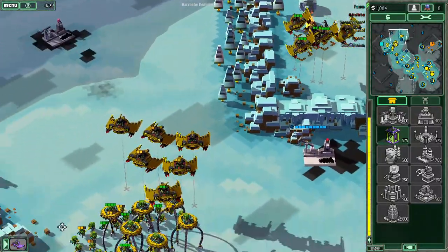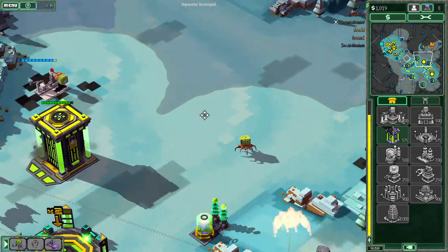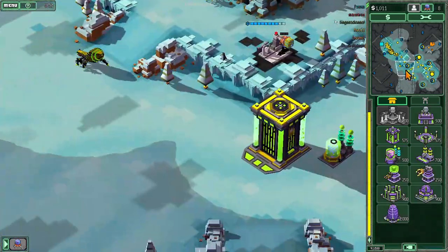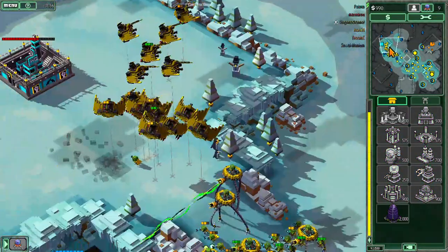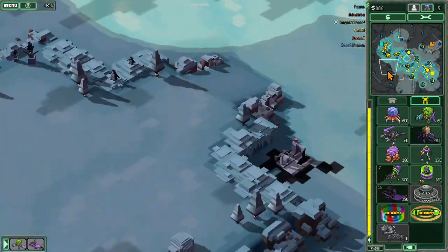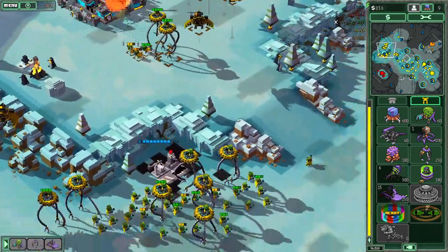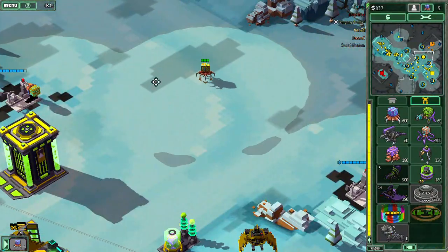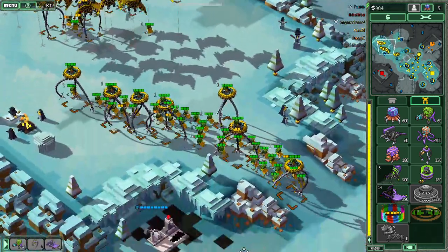Harvester destroyed. Armory complete. Constructing. Light blue. Light blue clear. Eliminated.